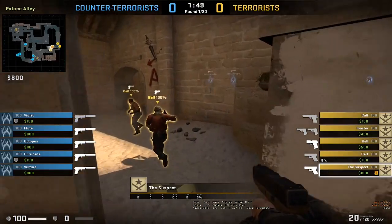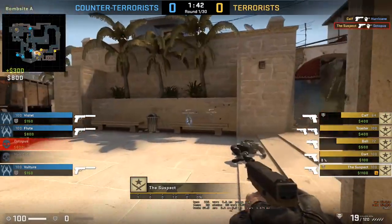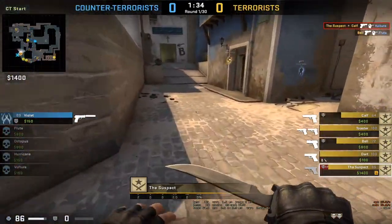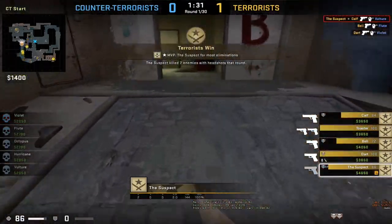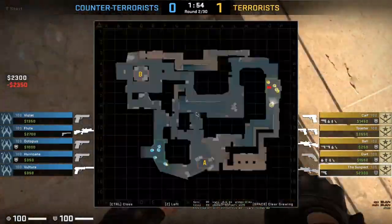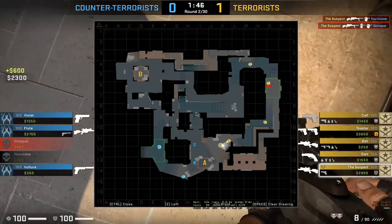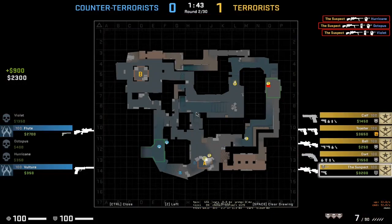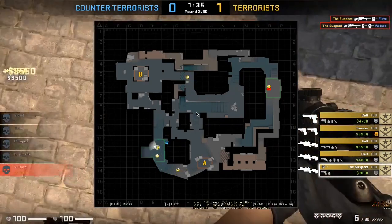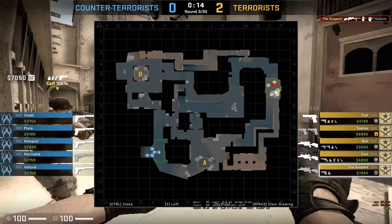Calf is spinbotting. That flick — look at that flick! Suspect is like a pro player. He bought a Scout and starts spinbot hacking. He goes up front ramp, gets Hurricane, gets Octopus, gets Violet — will suspect ace? He gets Float, comes on one more, and gets Vulture. Suspect is confirmed hacking. We'll watch just one more round and go to the Overwatch resolution.